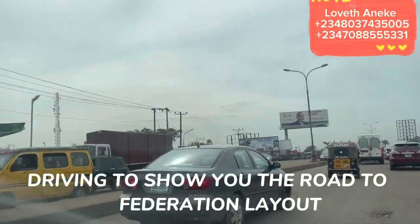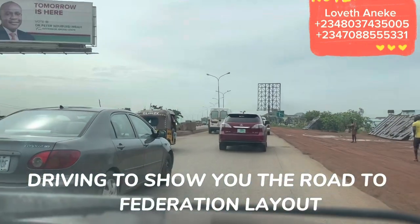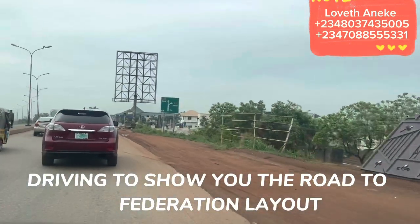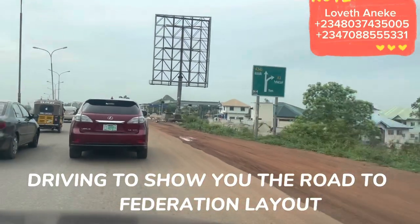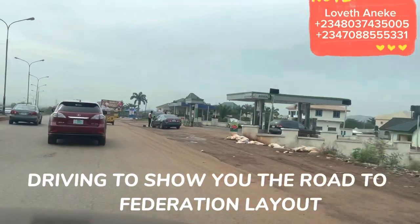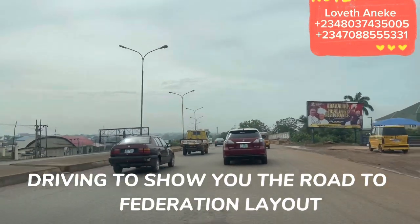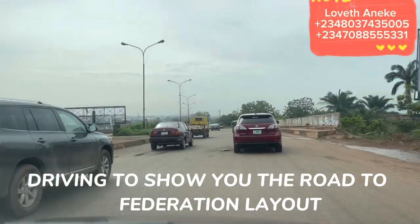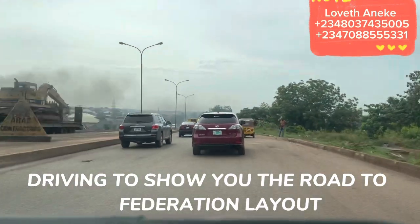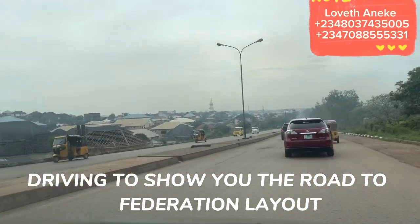This is the road to Thinker's Corner — by your left is the airport old road and also the road to Thinker's Corner. Some of you are always asking where Thinker's Corner is. It's after 82 Division, about a junction after the Orthopedic Hospital — drive straight down and you'll see the road.